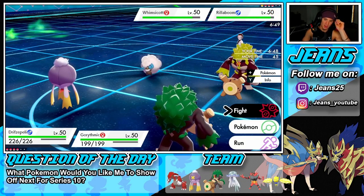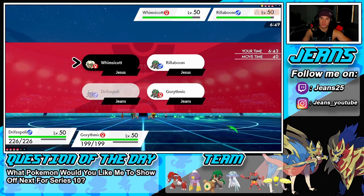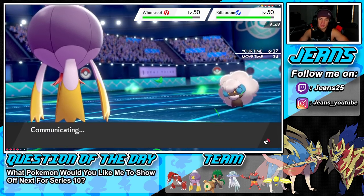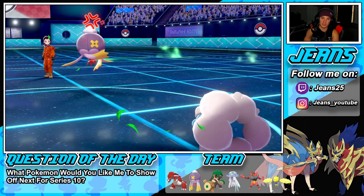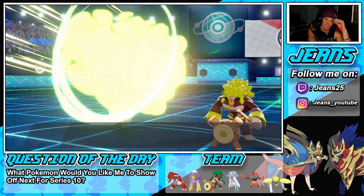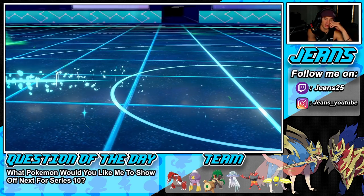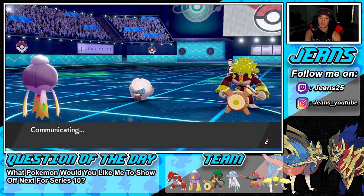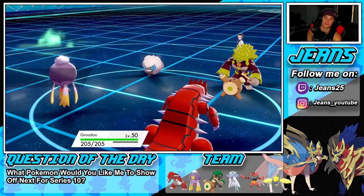We know they have two Urshifu, so I might want to U-Turn out and pivot with Rillaboom, then set up Tailwind next turn. He ends up Taunting me so I cannot go for Tailwind. I'll pivot with a U-Turn and bring in Groudon at the back end — I think we need to save him for back end, it's a must.